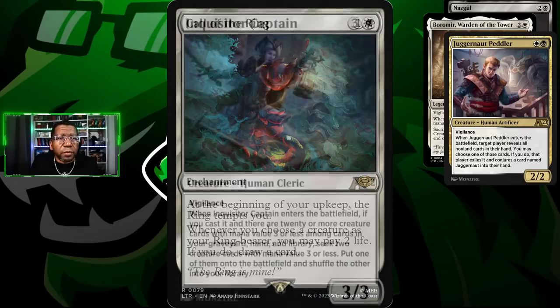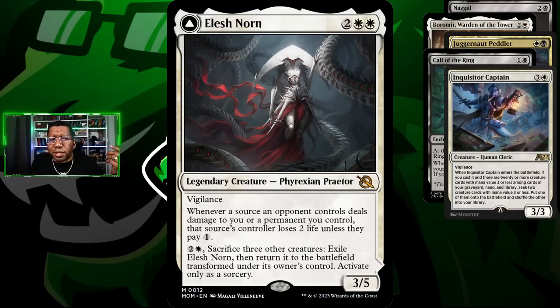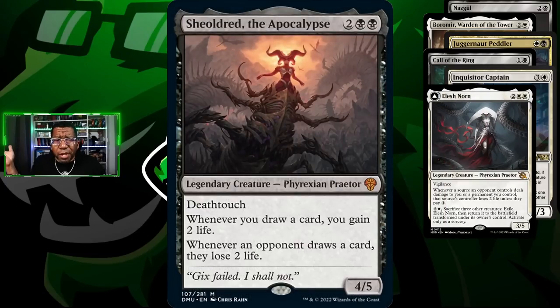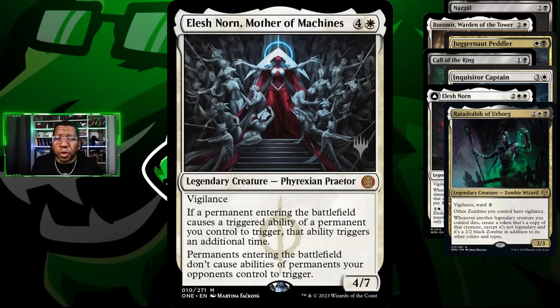We're also playing Juggernaut Peddler - this is one from Alchemy that does a little bit of stuff. You can remove a card from the opponent's hand and replace it with a Juggernaut, and they can cast it later. However, you can also do it to yourself if you want to get rid of a card that's hanging out and maybe play a big 5/3 later. We're playing Call of the Ring because this card is stupid good, especially if you just want to ramp up and get more cards.